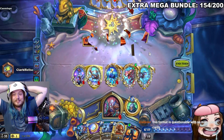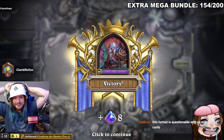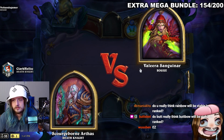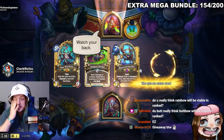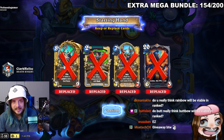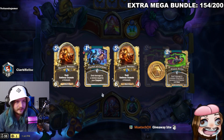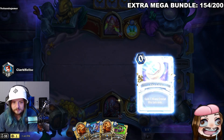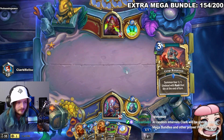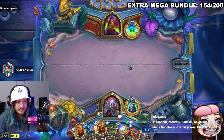Chat questions whether this format is too questionable with so many new cards. The streamer says 'don't kill my vibe — let me live my copium for at least 24 hours.' He believes someone will figure out the Rainbow DK deck. He remembers he has a giveaway to do and admits he got tunnel-visioned wanting the highlight — he got four combos in the first three hours of the Titans theorycraft stream.